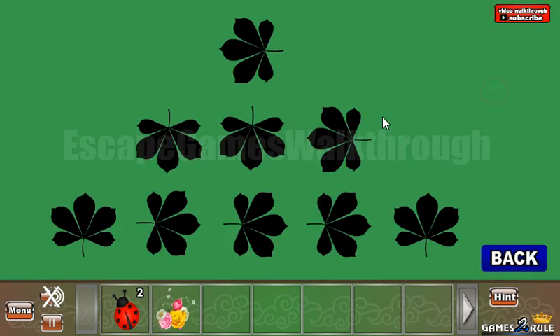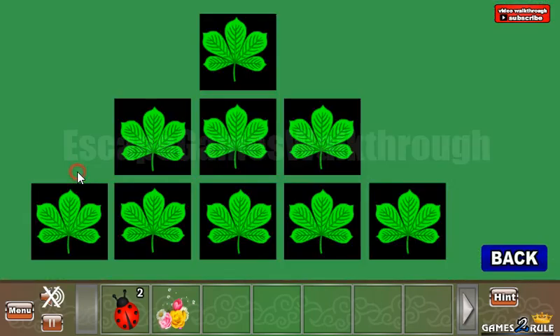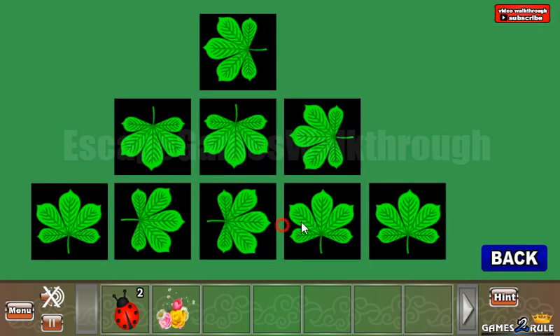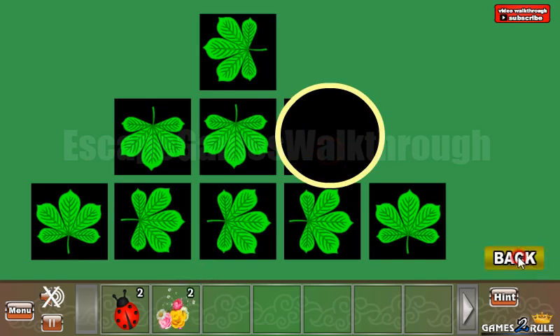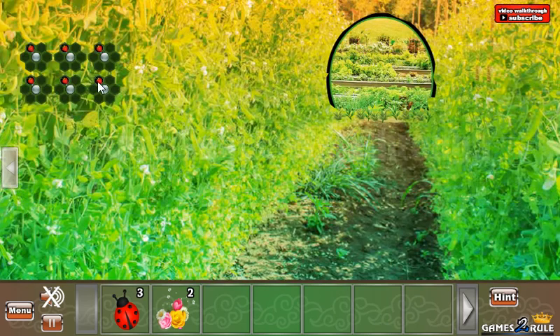Flowers. Now let's look at this hint — it's a hint with directions. These directions we have to use on these chestnut leaves: down, down, left, up, right, right, right, up. So we've got more flowers above: three, five, four, two, six, three. And these are the numbers to use here.